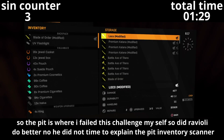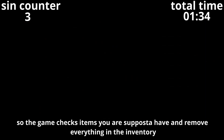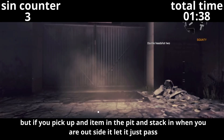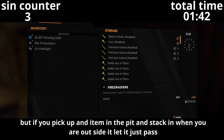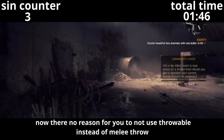Now it's time to explain the pit inventory scanner. The game checks items you are supposed to have and removes everything else from your inventory. But if you could pick it up and the item is in the pit and stack it when you're outside, it'll just let it go past. There is really no reason to use melee throw instead of just throwables.